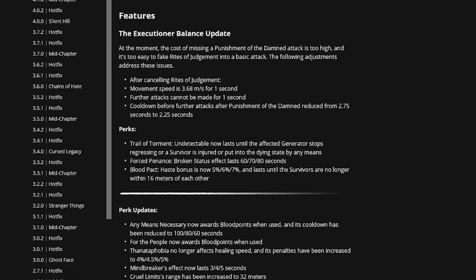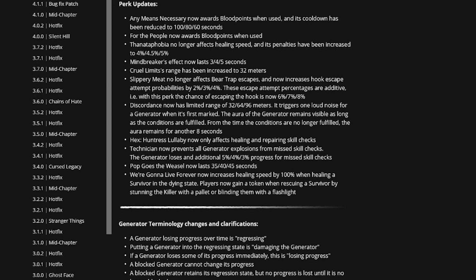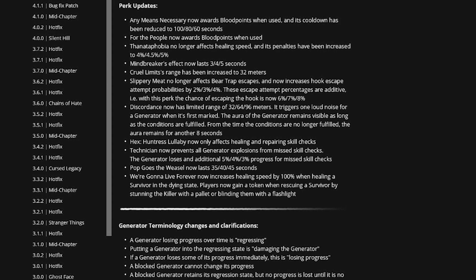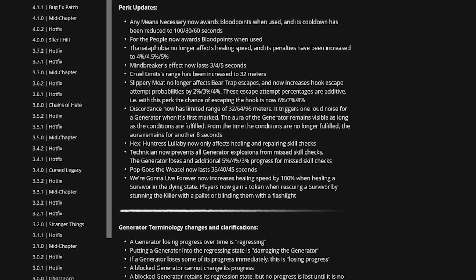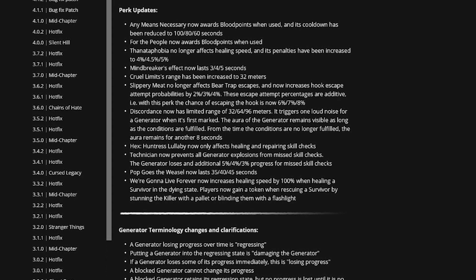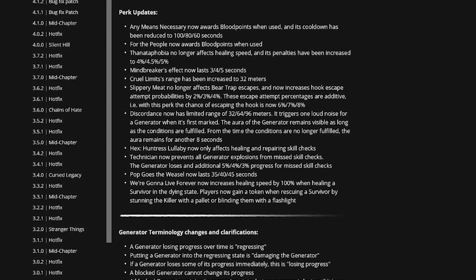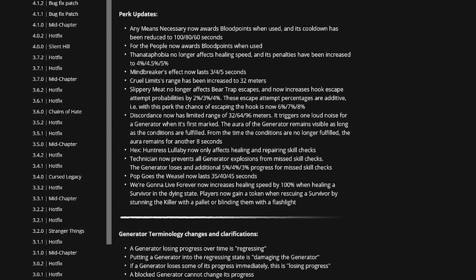The other perk updates: Thanatophobia no longer affects healing speed for killers, and the gen speed penalties have been increased to four percent, four-and-a-half percent, and five percent — applied to gen speed, sabotage speeds, and similar actions. It no longer affects healing speed. So those of you running Thanatophobia on Legion are still in a good spot; if you're running it on anything else, not in a great spot.